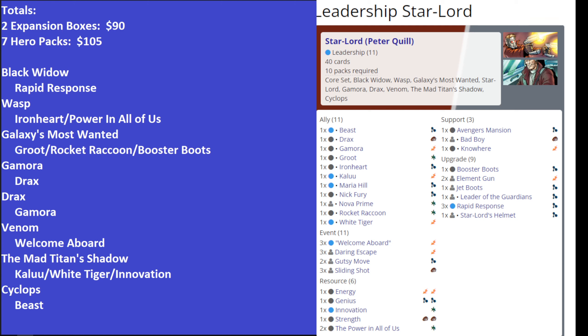The cards included from Mad Titan's Shadow, Cyclops, Black Widow, and Wasp are going to be included in a lot of decks, so you'll get a lot of use out of them. While you may not get much use out of Groot, Rocket Raccoon, Booster Boots, Drax, or Welcome Aboard outside of this Leadership Star-Lord deck.